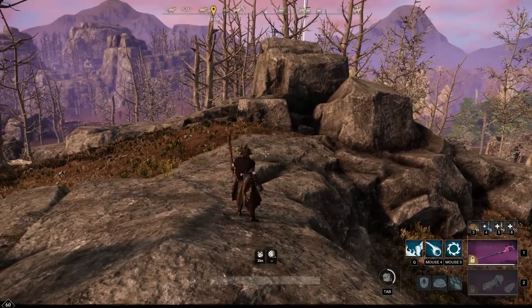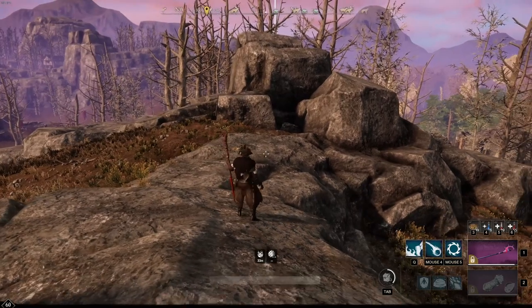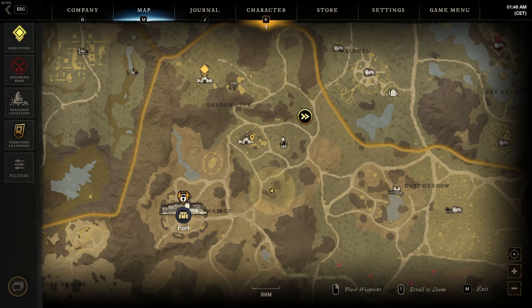The mining spot, which is ridiculously good for farming mainly silver, is located on the north-west side of Everfall. It's a low-level area with some corrupted mobs which you can kill off in 1-2 hits. This spot is mostly uncontested since most people are looking for efficient iron routes and no one is actually looking to mine silver.